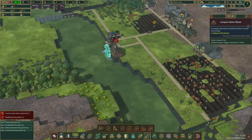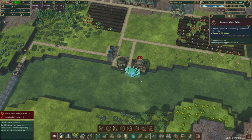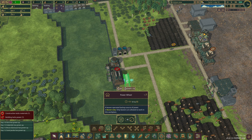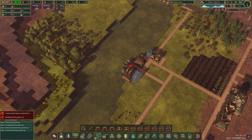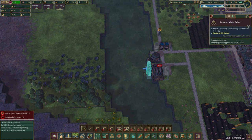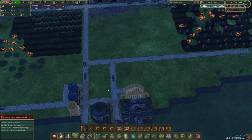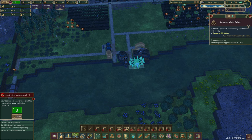This water wheel doesn't seem to work - have I done something wrong? There needs to be power output. Can we do a manual power wheel? That might be what we need for now. Let's get some basic planks done - we'll need a little path on here. It doesn't look like there's enough flow, so we kind of need it sticking out over the water more. The dam is looking good though.